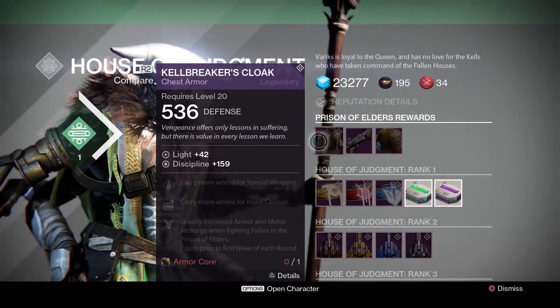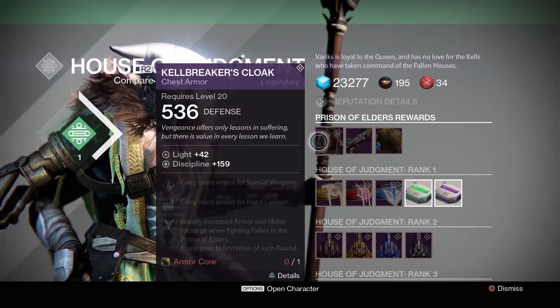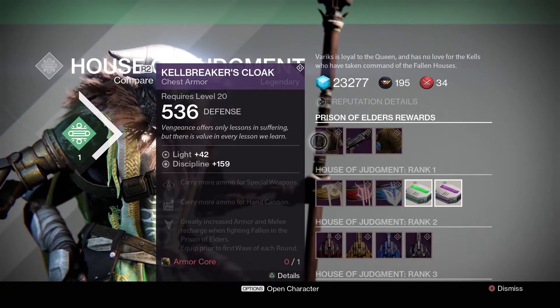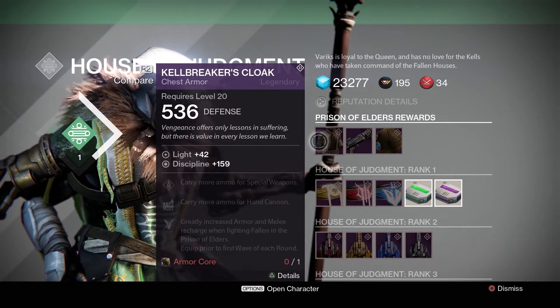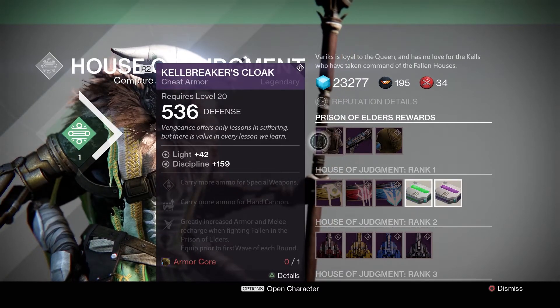The chest piece for the Warlock class is the Kelbreaker's Cloak, and it has a max discipline of 159. With this one, you can carry more ammo for special weapons, more ammo for hand cannon, and increased armor. It's pretty much the same thing we saw with the other one.